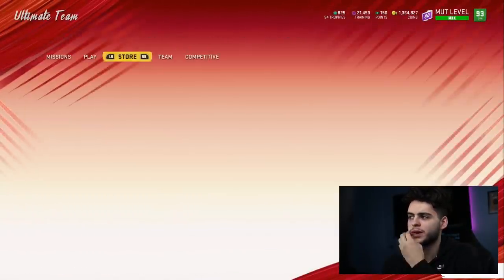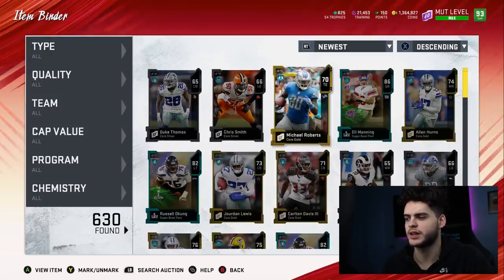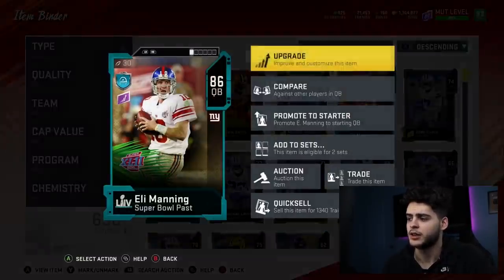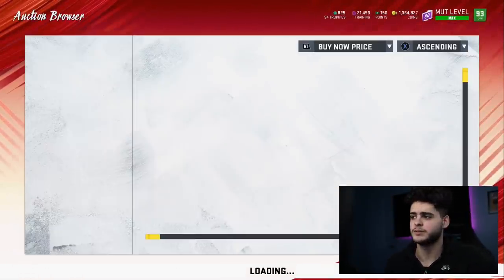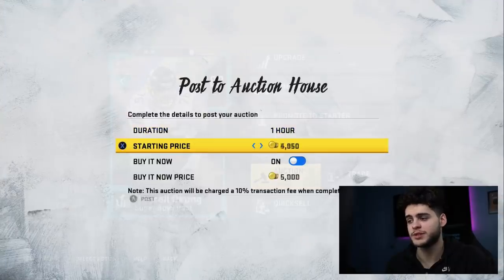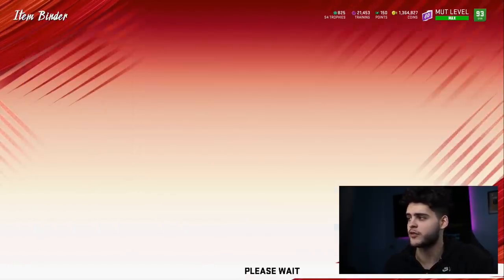Personal advice: I don't recommend ever opening packs. The only decent thing about Super Bowl packs is you get a guaranteed Super Bowl player and they're all elites, so it's not gonna lose a ton of coins, but you're not gonna gain a bunch either. Eli Manning goes for 12K. I probably lost like 70K right there — wasn't the smartest thing I've ever done, but it's for the content. Robert Alford went for 44K — perfect. We probably lost about 70K overall. It wasn't horrible; we could have been a lot worse.